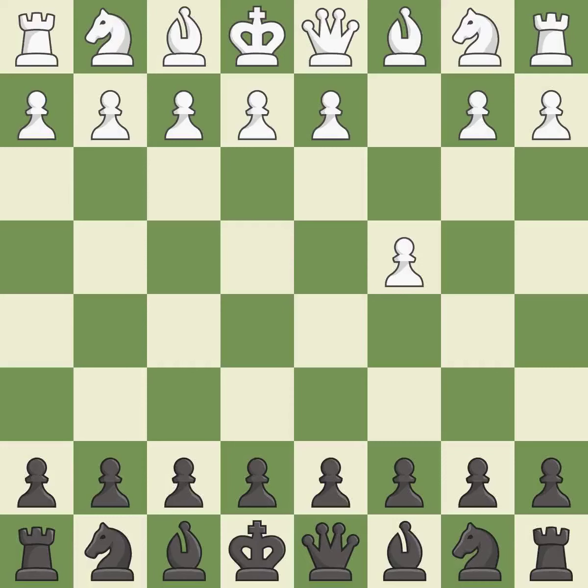The English is a more patient opening where white plays c4 to control the d5 square without committing a central pawn. e5 controls the d4 and f4 squares and allows the queen and dark squared bishop to develop.